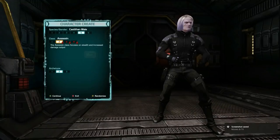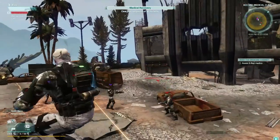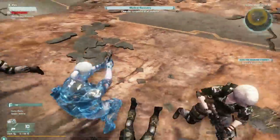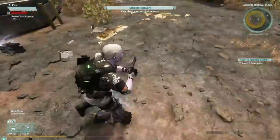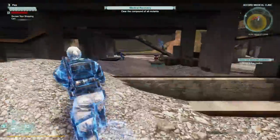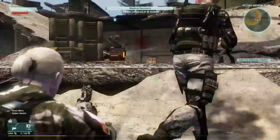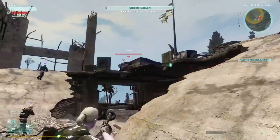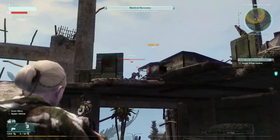Next up is the Assassin, wearing some nice black clothing. The gun isn't showing up in the preview because I went through them quickly and the gun didn't have a second to render in. The Assassin class focuses on stealth and increased damage output, so this is going to be your sniper guy. He's going to go for invis plays — his main ability will probably be invisibility. He'll go around sniping and doing heavy damage. The increased damage output is probably going to be limited to stealthy weapons like snipers and pistols.